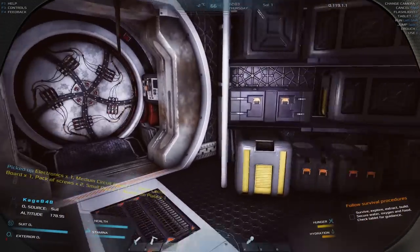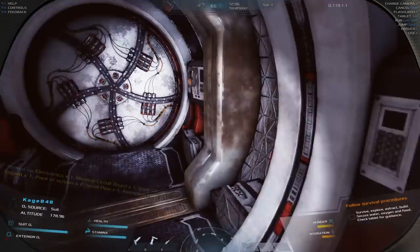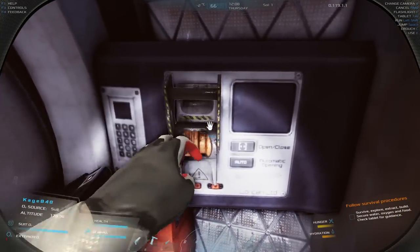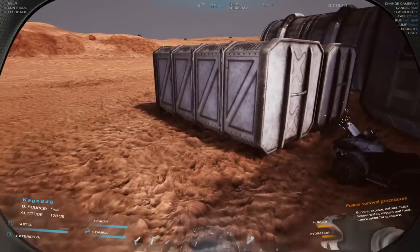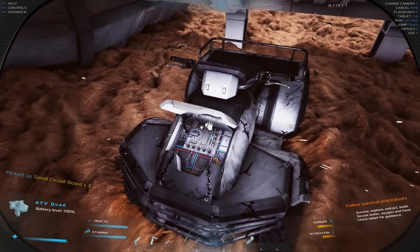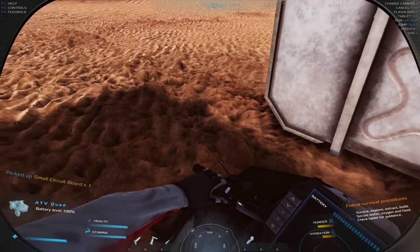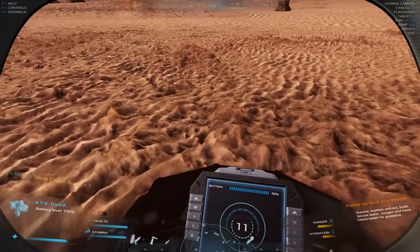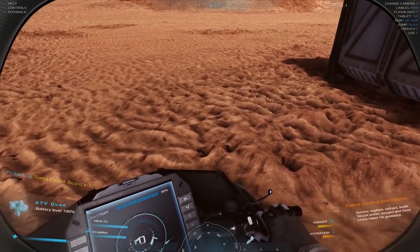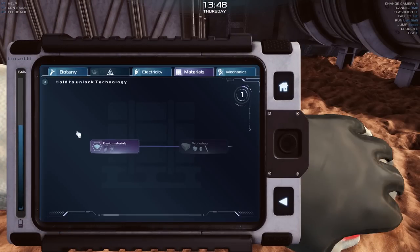Let's go outside — I want to show you my new toy. This thing is broken; you need to take the broken circuit board out and put a new one in. Close it up and here we are — we now have an ATV, which is just phenomenal! All that grinding paid off too: I got a tech tree point in materials, so now I can unlock the workshop and airlocks. Technology access level increased!